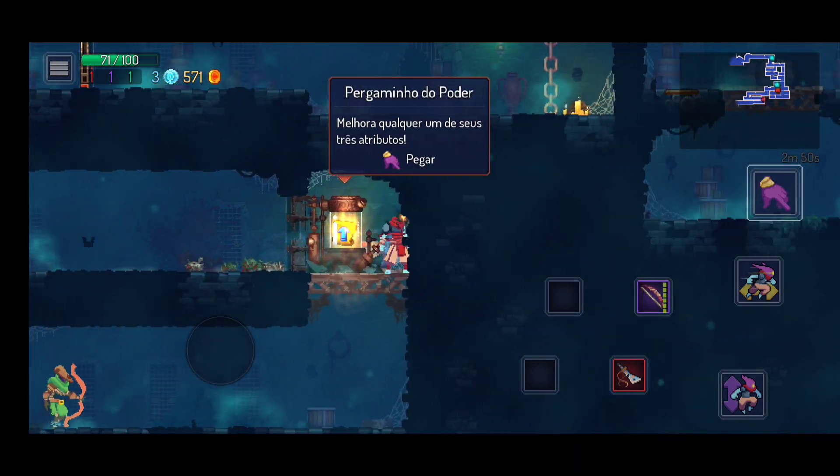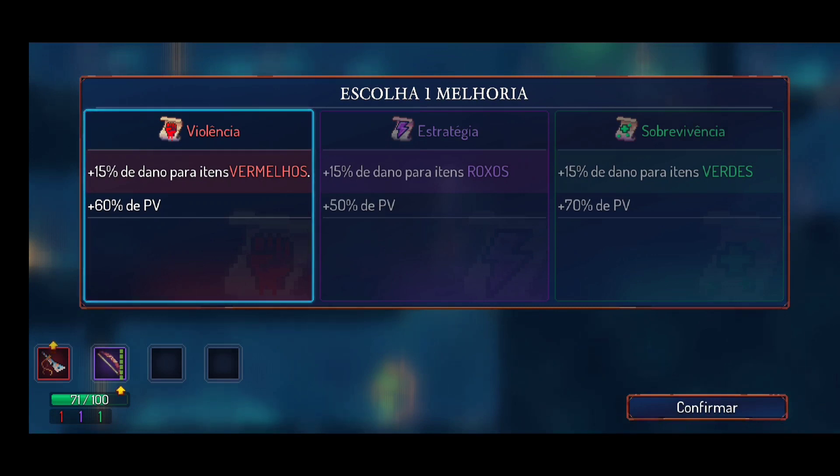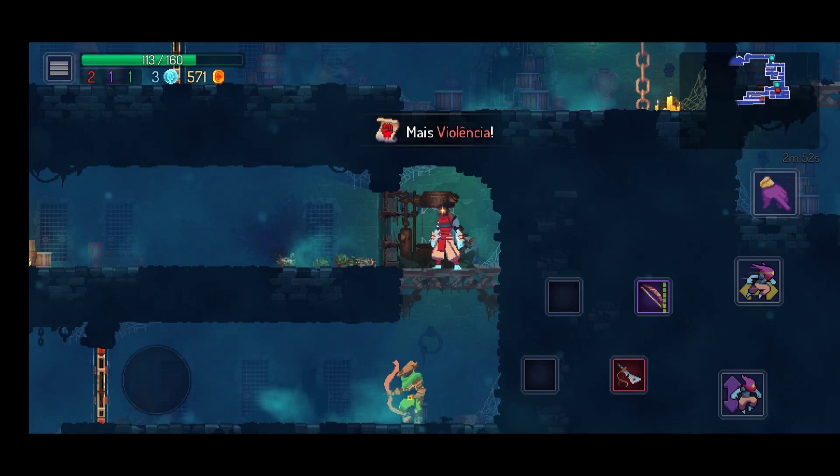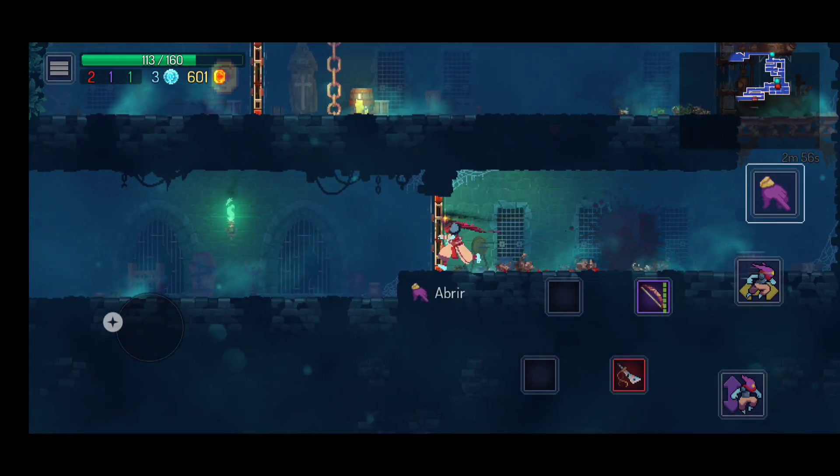Eu estou dando um explorador brabo aqui, mas até agora eu realmente não achei nada secreto. Liberei um upgrade, galera. Como minha espada é vermelha, eu acho que eu vou pegar esse primeiro aqui, que é 15% de dano para itens vermelhos. E também dá, balanceado ali, 60 de pontos de vida. Esse daqui eu acho que foi a melhor opção.